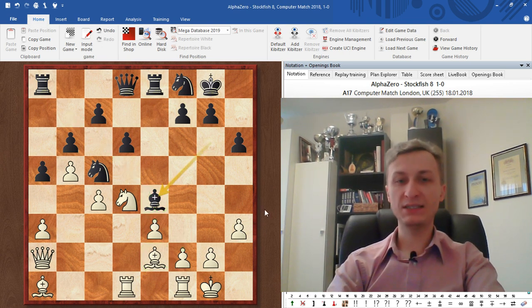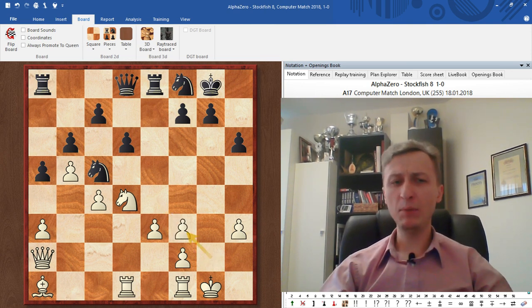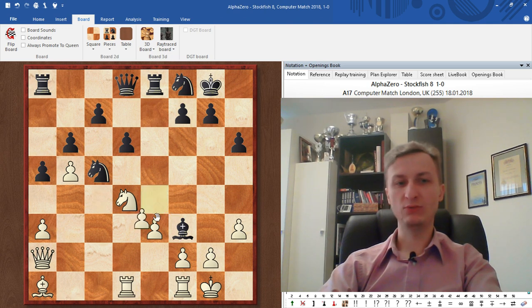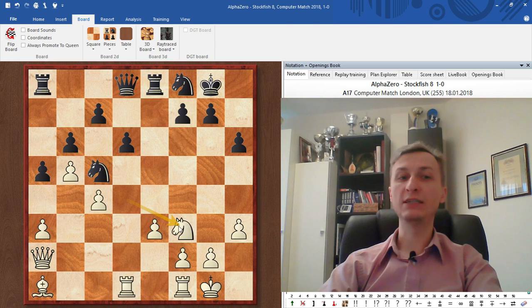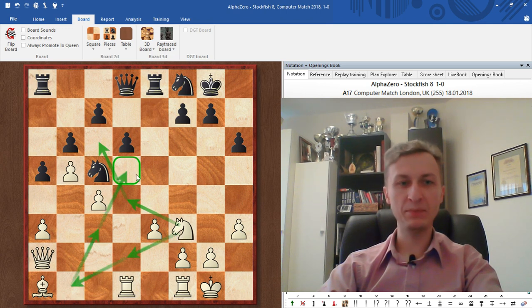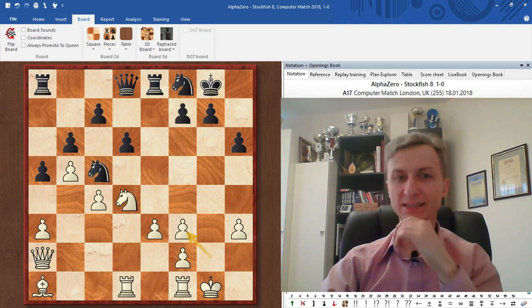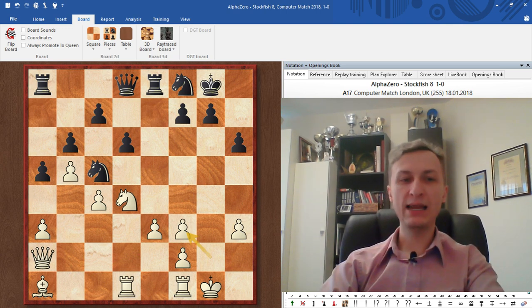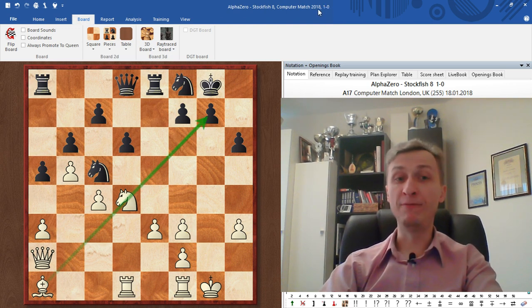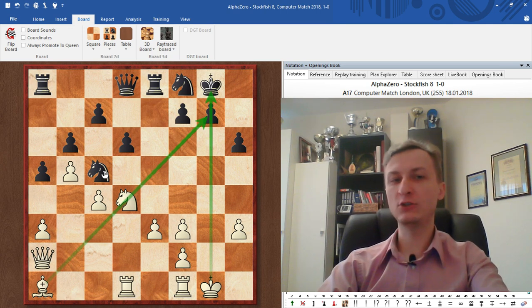So AlphaZero decides it doesn't need that bishop anymore: Bishop to f3, bishop takes f3, and now the amazing move — g takes f. Why would you double pawns and weaken your king for no need? I think most chess players would choose knight takes f3 and then slowly play in the center, maybe knight maneuvers to d5 through a long route, then white goes f3, e4, f4, etc. But AlphaZero in many games opens up the g-file, claiming: I have this bishop, you have no opponent. Now it's very clear what I should do — I'm just attacking your king.